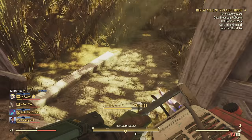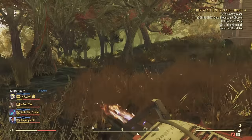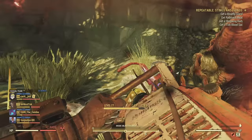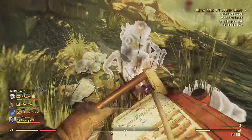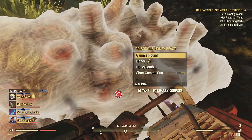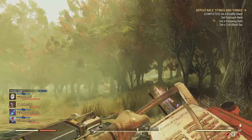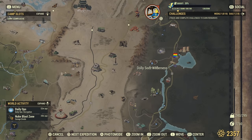There are five of them: a blood bug proboscis, a bloat fly gland, a stingwing barb, and a tick blood sack. Now there's a trick with the tick blood sack — I would get that first. There's actually a tick where you finish this mission, so there's no point going to that place separately. Get it first so you don't accidentally go there while you're out searching for the others.